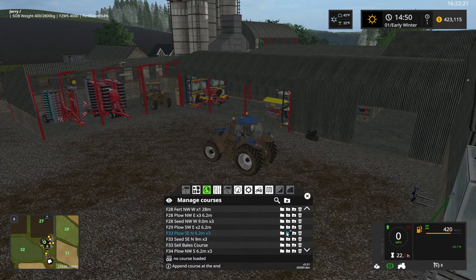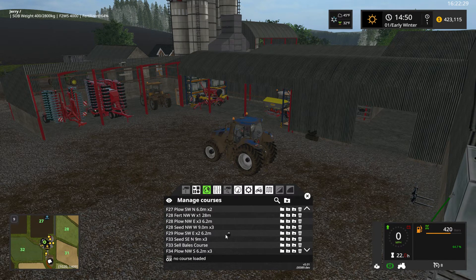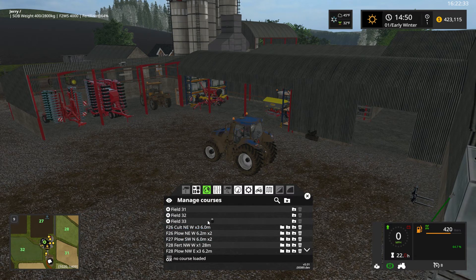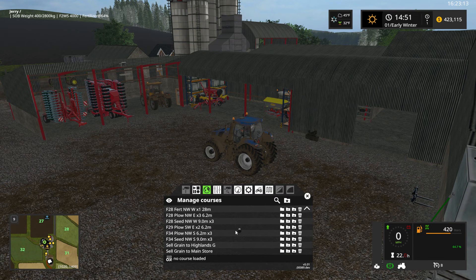We'll just rinse and repeat until we get all of these done — Field 33 plow, Field 33 seed, and so on. It's pretty simple to do and it's going to clean everything up for you. You don't need to see courses for fields you aren't actively working. This list, as you go along using course play for much of your AI type control work, is going to have quite a few different courses between seeding all the fields, fertilizing the fields, plowing the fields, and transporting grain from your farm silo to a sell point. This is just a very easy way of organizing all of that.